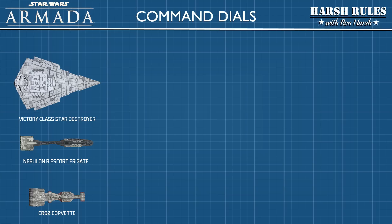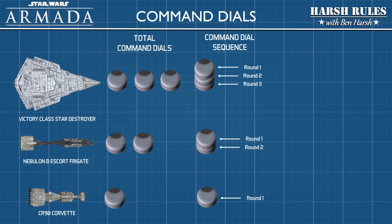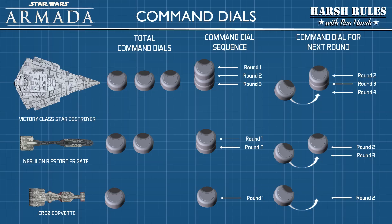Command is how a captain coordinates his crew's performance to focus on specific tasks, and it is realized in the game with command dials. Each ship has a different command rating giving them a different number of command dials. The larger the ship, the longer it takes for the crew to organize and execute the captain's orders — on large warships it's necessary to plan out orders over multiple rounds. Ships with smaller, more nimble crews have fewer command dials. In the first phase of the game, players plan their next command on the command dial and place it at the bottom of the stack. The more command dials you have, the farther into the future you must plan.